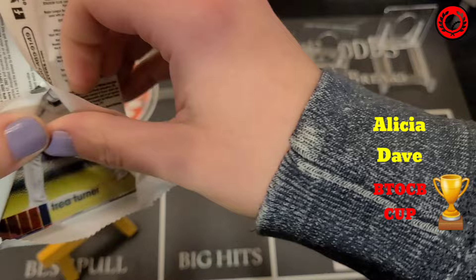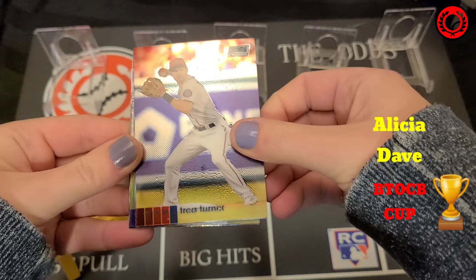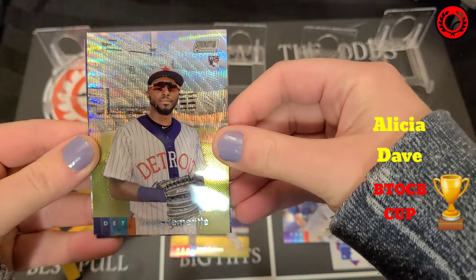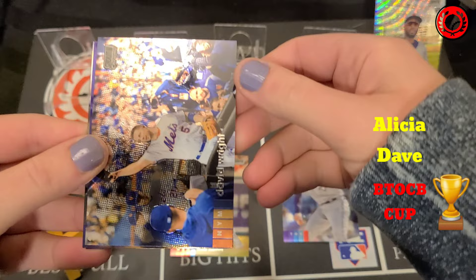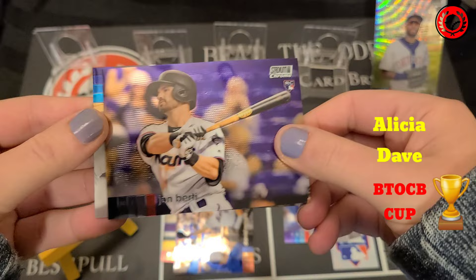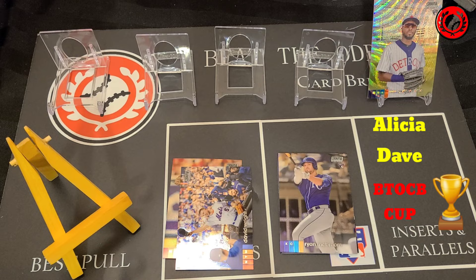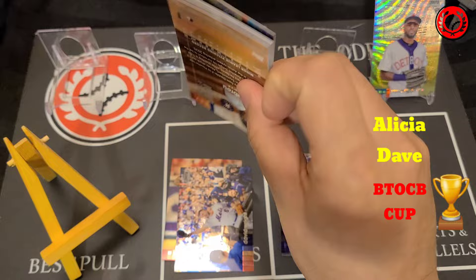Alicia is going to start us off with her first pack. She's got Trey Turner, a TJ Zook rookie, and then right off the bat there's a Wave Refractor of Travis DeMarritt — it's a shame he's not in the top 20 because that would have been a sick card. There's also David Wright, a John Birdie rookie, and a Ryan McBroom rookie. First pack had some nice cards but unfortunately nothing to score her any points — she takes a zero.